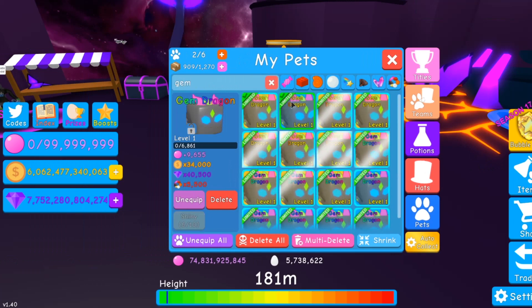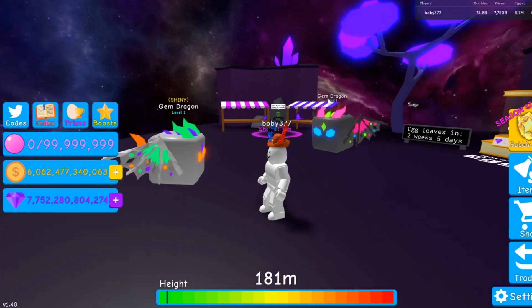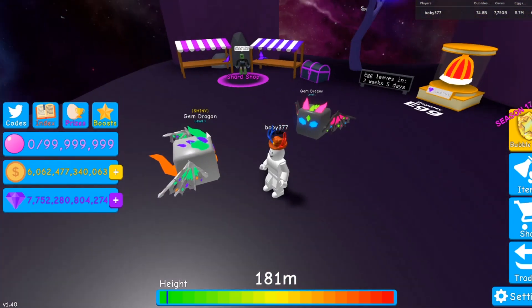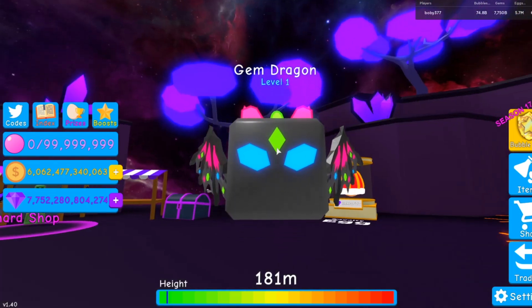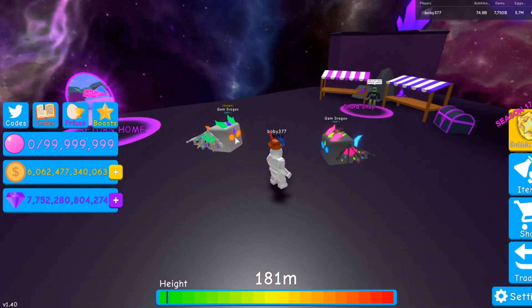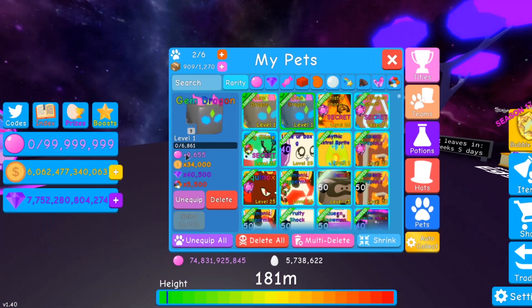I've actually already got this equipped. The Gem Dragon — I've got a shiny one and a normal one out. Let's unhide all pets. I actually quite like the shiny one. I really hate this pair, I don't know why, I just have a vendetta against it. But this pair's actually pretty cool looking — I like the orange eyes, the orange tail's a bit weird. They're both pretty mediocre pets.